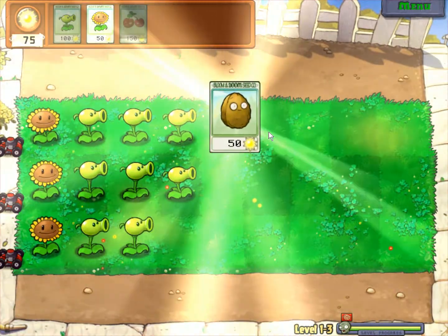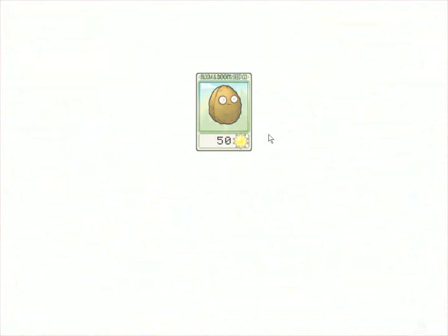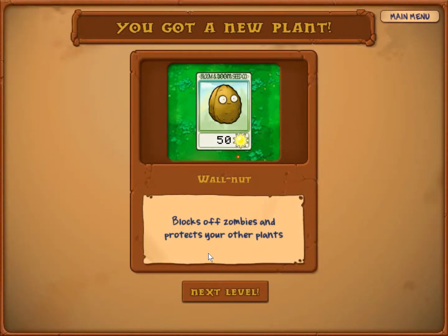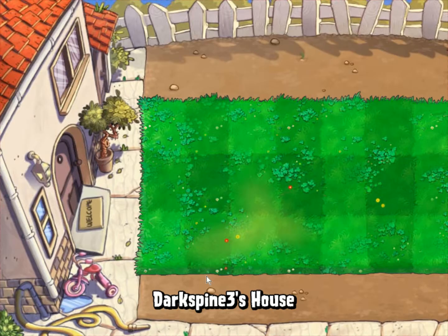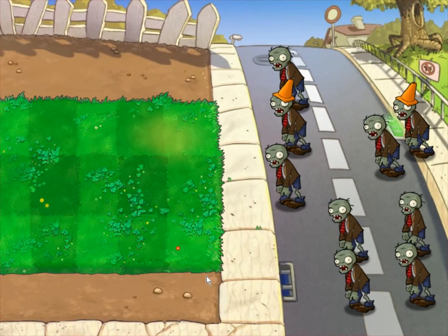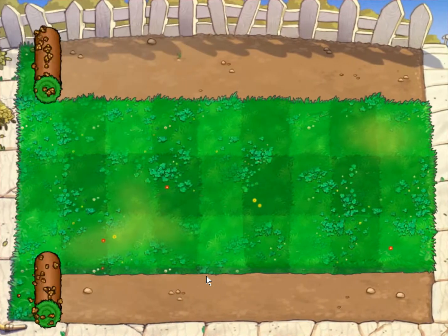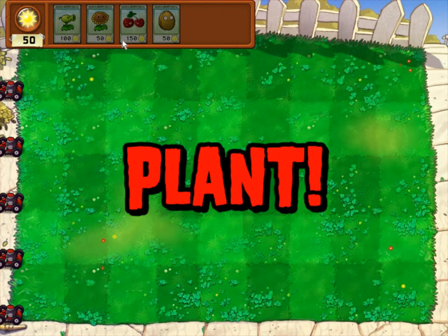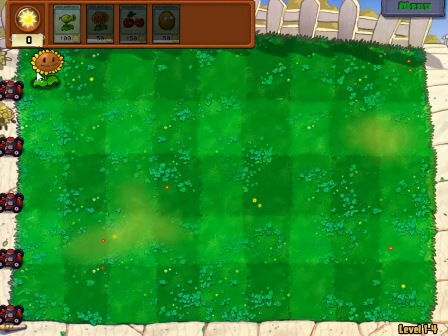Defense! This is a wall-nut - that's spelled with two L's, kids. It costs 50 sun and it blocks off zombies and protects your other plants. These are very durable - whereas most plants would only take about three or four seconds to be eaten, this one will take about 15 to 20 seconds. It's a very helpful plant to have. Later on in the game, we'll be getting better upgraded versions of it, such as tall nuts and pumpkins.